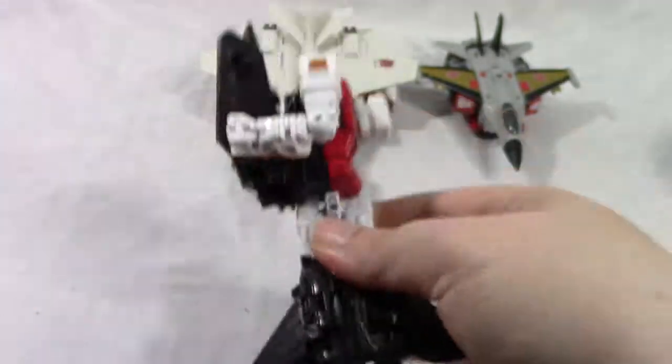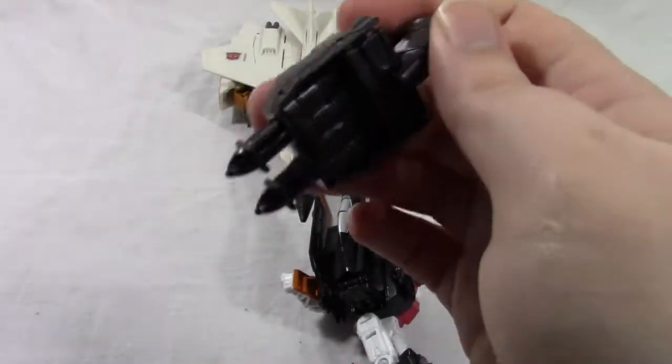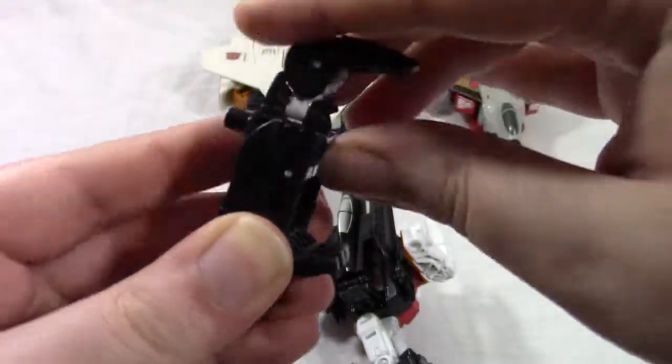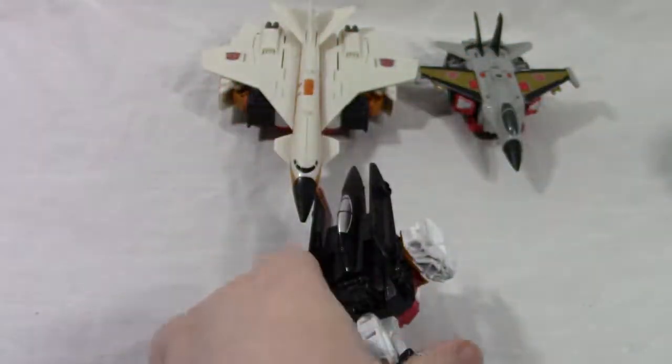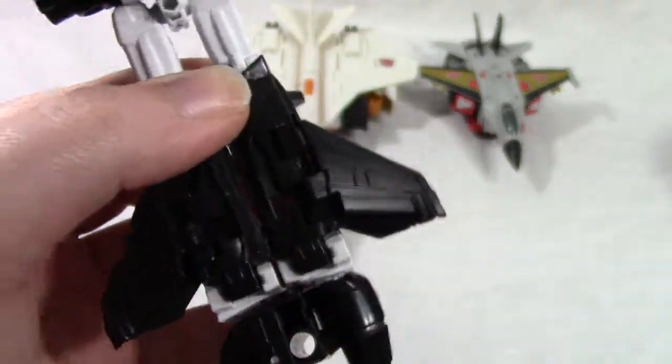Rotate the forearm forward, and then take his hand foot gun, bring out the fingers, bring out the thumb, bring down the palm, get the thumb into position, and then this post goes into that port. And there you have the right arm.